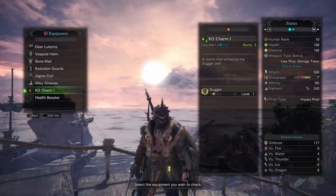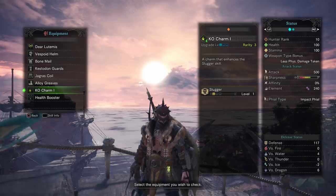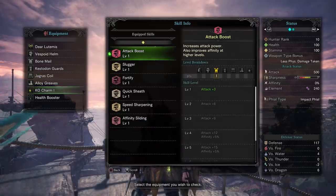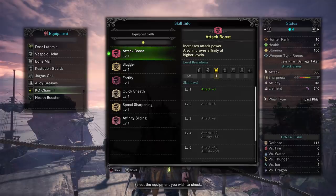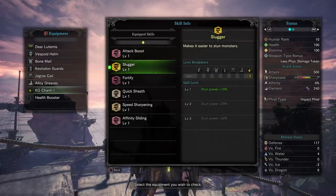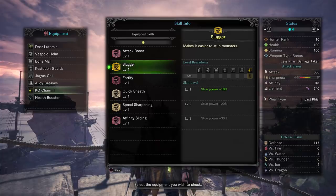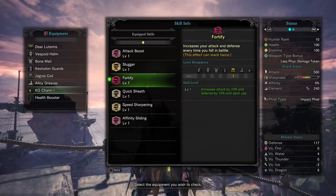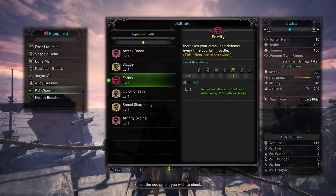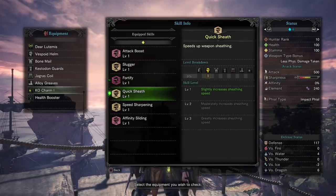You'll be able to make these later and optimize your build with Charms down the road, but early on that's not a big deal. The Attack Boost is just going to give you a tiny little boost — it's not going to do a lot for you, but there's no other great alternative early on. Fortify, however, is fantastic. Every time you die you get a buff, and you can stack it twice, so you can get 20% Attack Damage and 30% Defense. Huge.